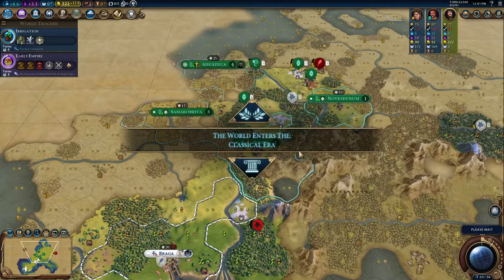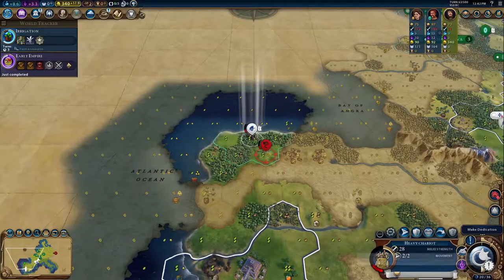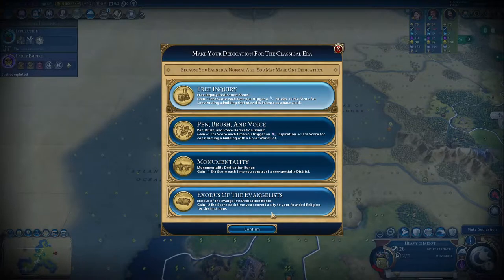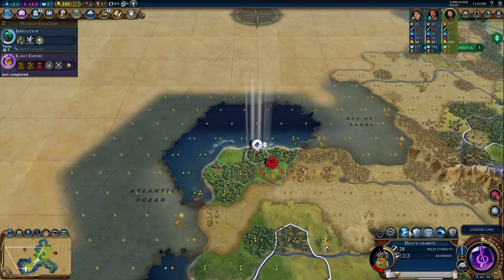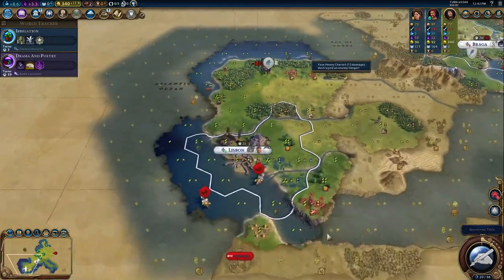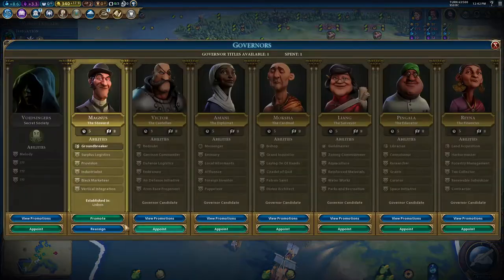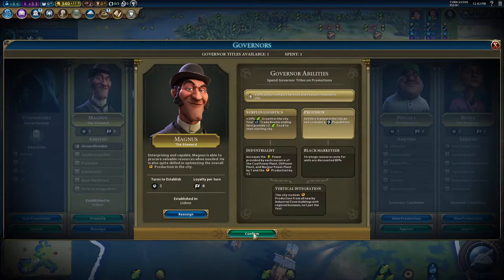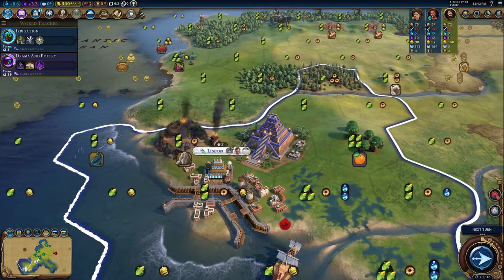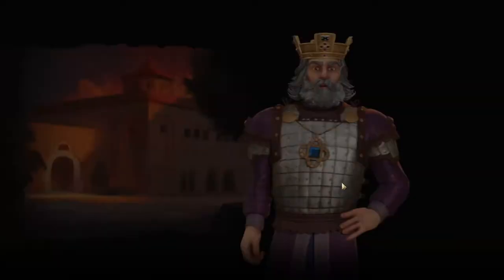Looks like they founded Novio Dunum — they're expanding quite quickly. The waters are going to grow even faster I think. We're already in the Classical Era. I think I should probably grab the Eureka. I don't know if I'll found a religion by this time, but let's clear the slinger out and grab Drama and Poetry. I'm going to give Magnus the Provision promotion so I don't lose any more population in the city.